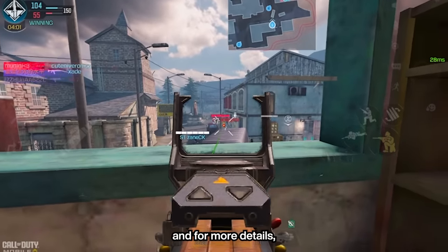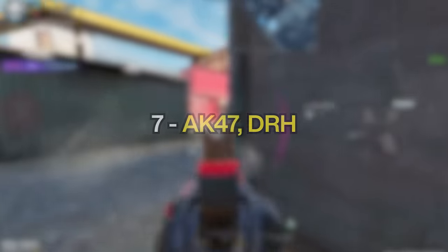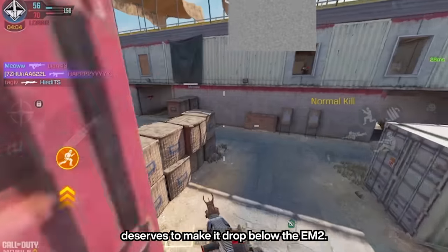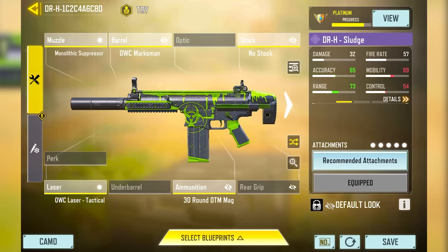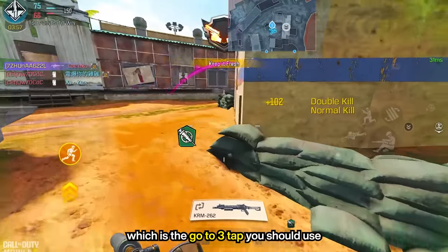For the next three, I'm not gonna elaborate much since we made a video comparing them. At number 8, we have the Manowar — a solid long-range AR. For more details, go check out our 3-tap comparison. At number 7, we got the AK-47 and the DRH, which just got nerfed and lost its ability to 2-tap in the head, which we believe deserves to make it drop below the EM-2. And at number 6, we got the EM-2, which is the go-to 3-tap you should use.